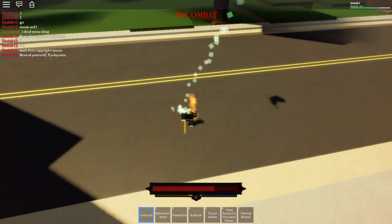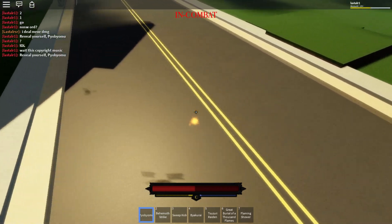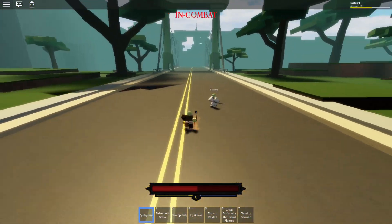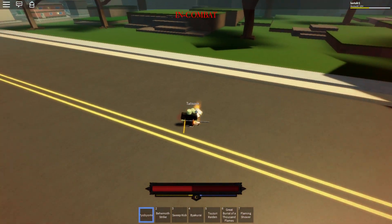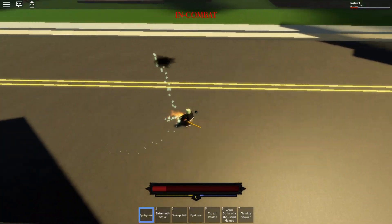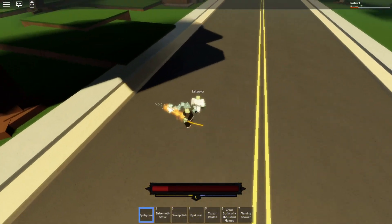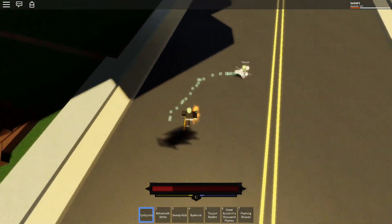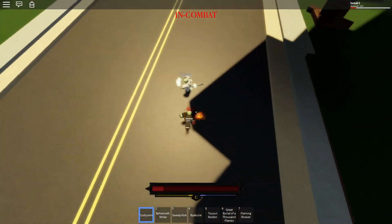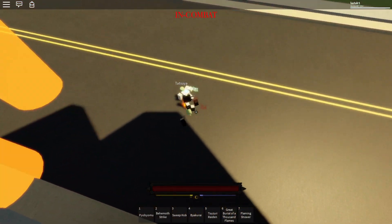He used counter on that — nice. He dodged that move, so that move is actually kind of slow and you can dodge it pretty easily. His fists deal a lot more damage apparently. I didn't even use Flaming Shower — okay, I'm dead. That range though — GGs.